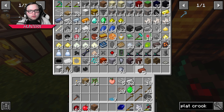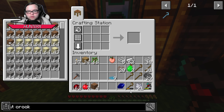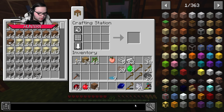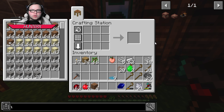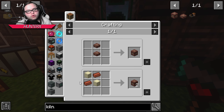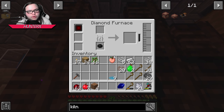We need a bunch of this stuff. I need something called an alloy kiln next — that's gonna be two bricks, so I need eight total, which means four sets. So it's gonna be like eight bricks or something.